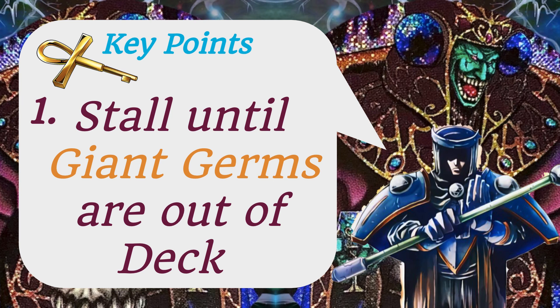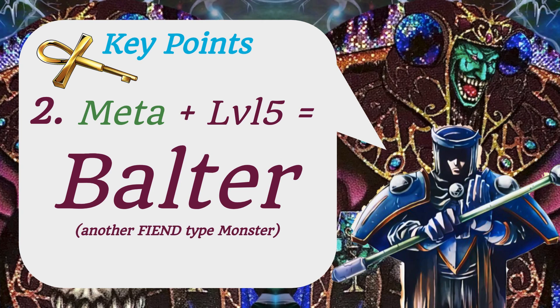This is the spice and why I run two level fives in the deck — this is why I wanted to run Air Knight Parshath. Also because I wanted three lights for BLS. With Metamorphosis and any level five, you basically get to go into Balter, which is honestly just a really powerful fusion monster. He's also a fiend type — this is like the only deck where it's going to matter that Balter is a fiend type. You can meta a level five away, go into another fiend-type monster, and if you have Dark Ruler Hades — well, Balter already has a negate effect — but you just have another fiend type and he fits the theme.